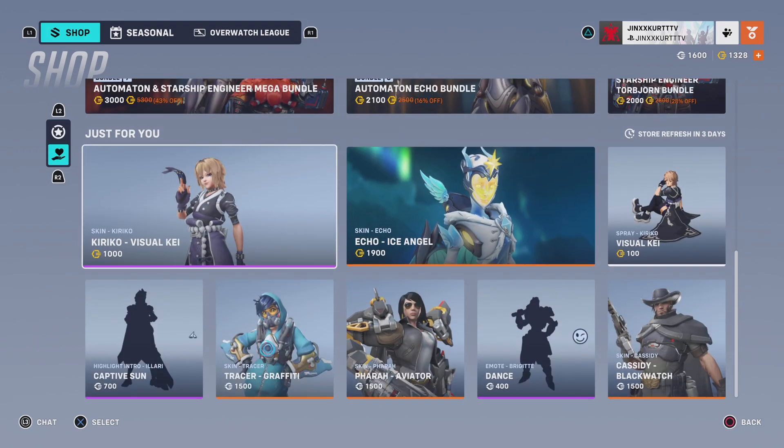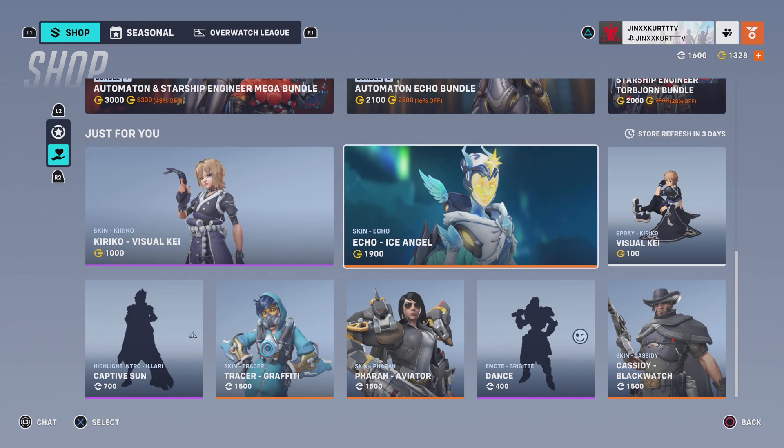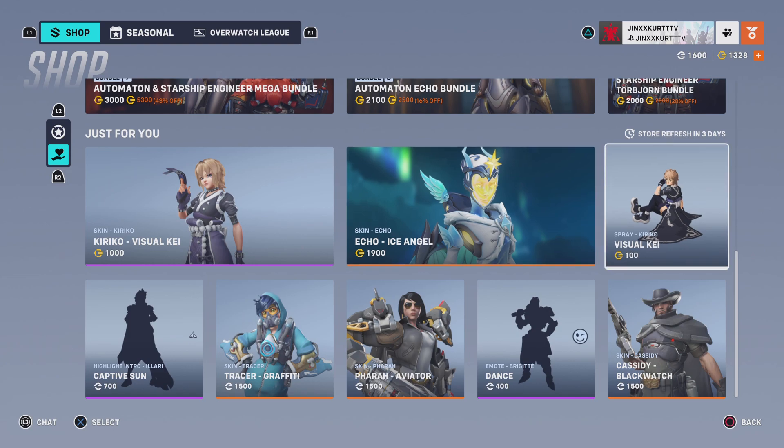In my gist for you, I have the Visual K Kiriko skin, which is priced at 1000 coins, the Ice Angel Echo skin, which is priced at 1900 coins, and the Visual K Kiriko spray, which is priced at 100 coins.